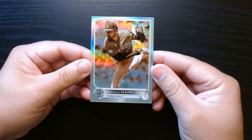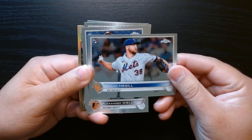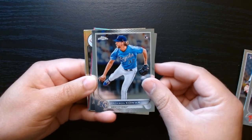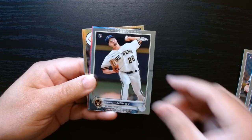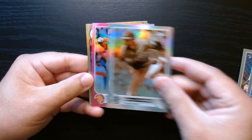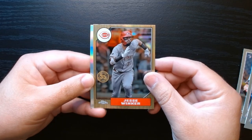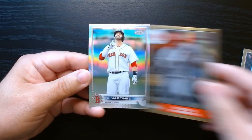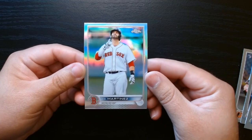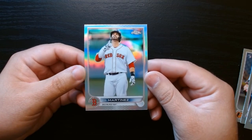Recap of what we got: the horizontal rookie of Tyler McGill, rookies of Wells and Vierling — not sure those guys panned out. Chourio, Aaron Ashby might still be around. The sepia of German Marquez, a pink of Evan Longoria, the 35th anniversary of Jesse Winker — he's with the Mets, I believe — and the refractor of JD Martinez. That's four 2022 Topps Chrome Baseball packs, hope you enjoyed it, see you next time!